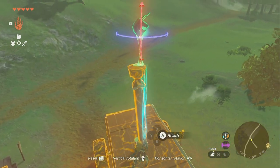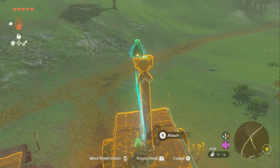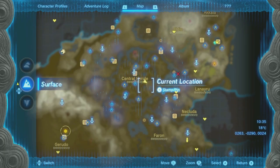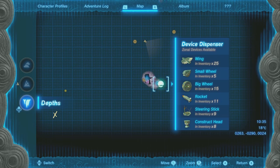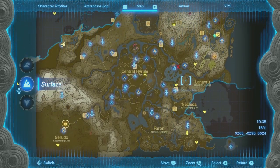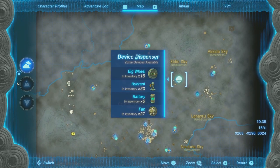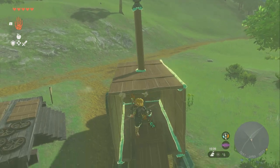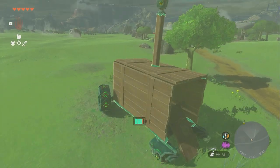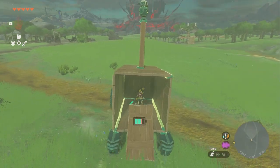Take the construct head — you want the eye facing forward. I don't think it can fire backwards, it can only turn left and right. Now take the unicorn horn facing forward and upright, and put it on top of the construct head — that's the homing device. The construct head comes from the same dispenser as the steering stick, big wheel, and small wheel. The beam emitter comes from the third dispenser, and the batteries from the sky dispenser. At this point the tank is done — you have a tank and you can get in it and drive it around. With so many heavy parts on it, the battery is going to drain kind of fast.